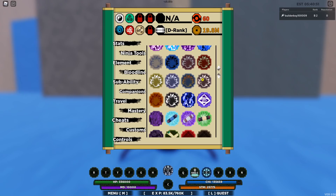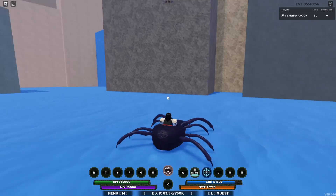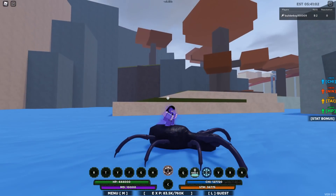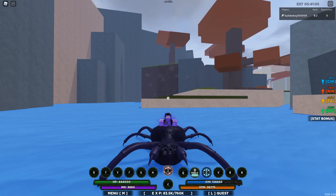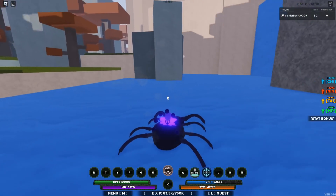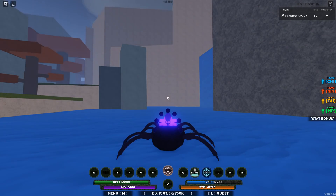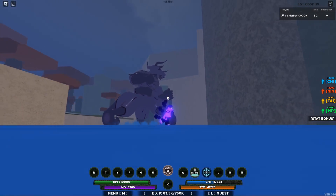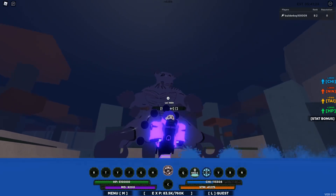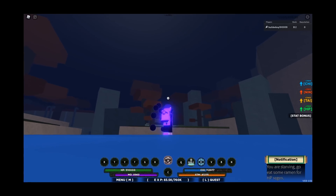First, let's try out the guy tailed spirit. Now use this form — we have the six path form where you can actually summon the beast. If you press Z, this is what happens — boom, there we go. You can actually summon your tail beast. You're not actually riding it; it's basically a stationary thing.